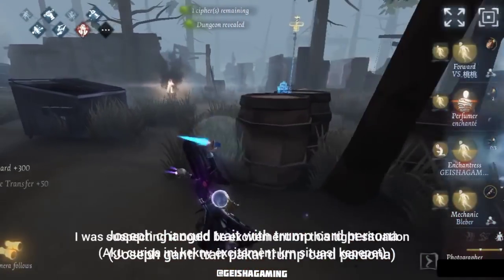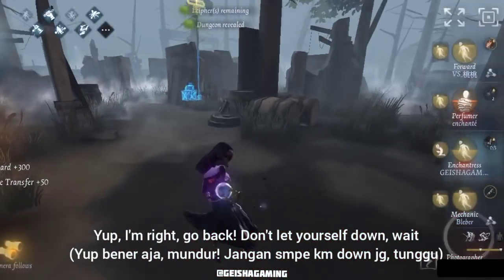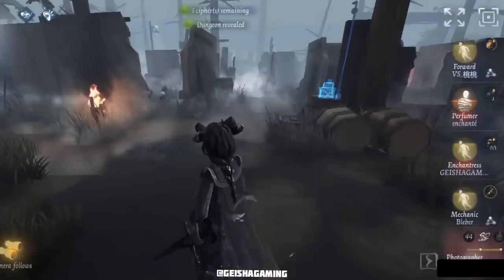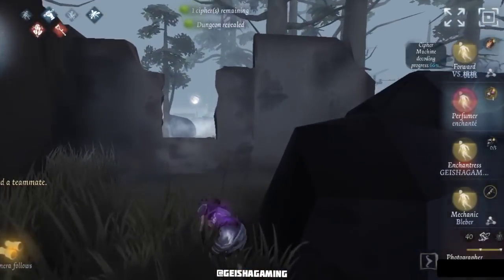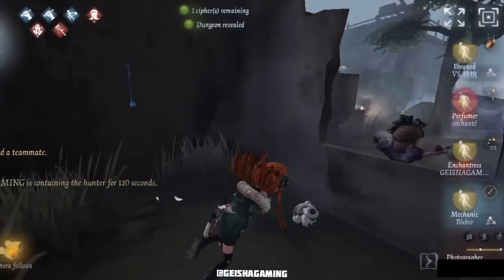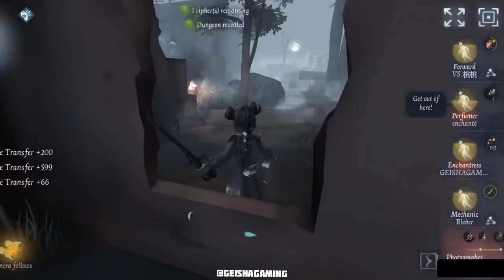I suspected it could be Excitement — and I was right, it is Excitement. So he got distracted with me, which is the right timing for Blubber to help rescue Perfumer while Forward continues to decode the last cypher machine because the photo world has already collapsed.